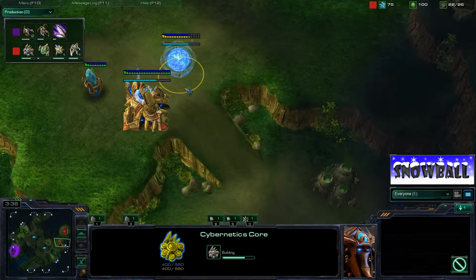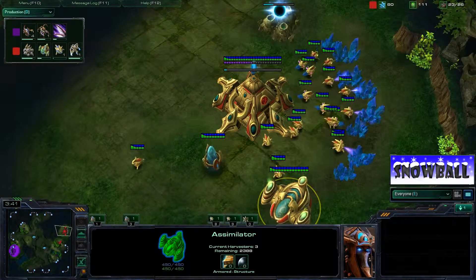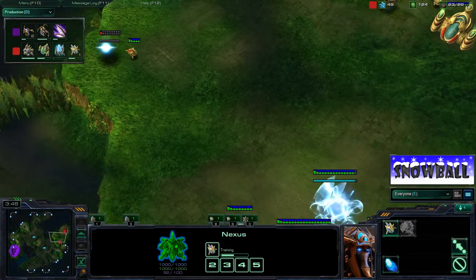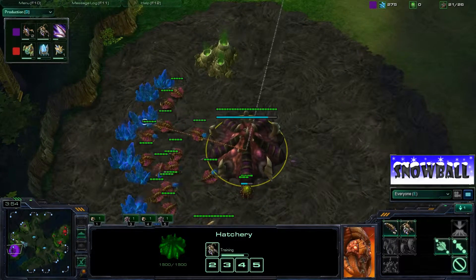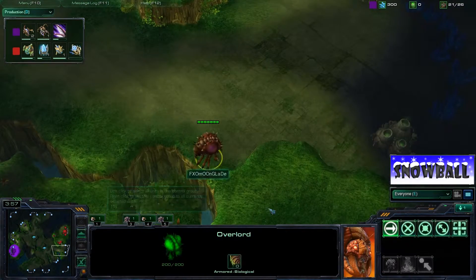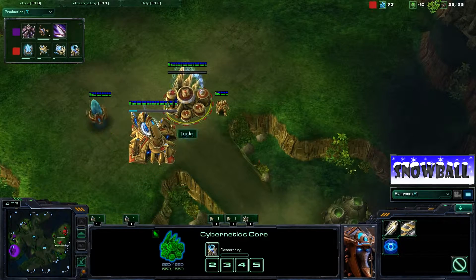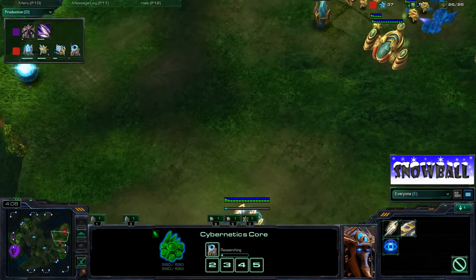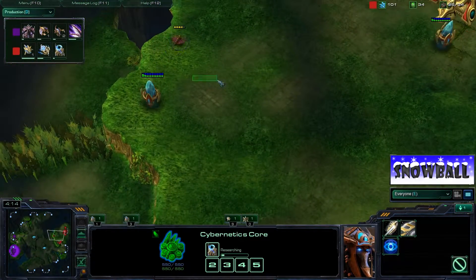We've got the Cybernetics Core going down by Huck and a second Assimilator, so it looks like he's going into a Tekken build. Metabolic Boost has been started for the Speedlings, and we have a Queen almost finished. Warp Gate tech is being researched and Chrono Boosted, so we may see some form of early gateway play.